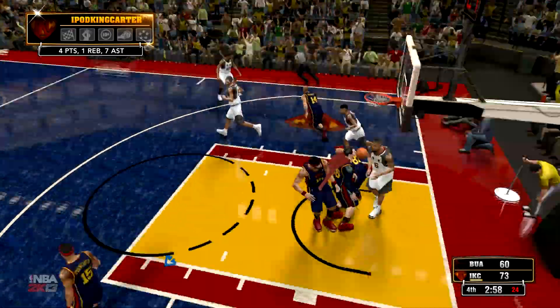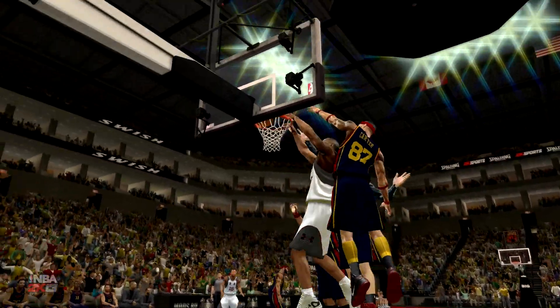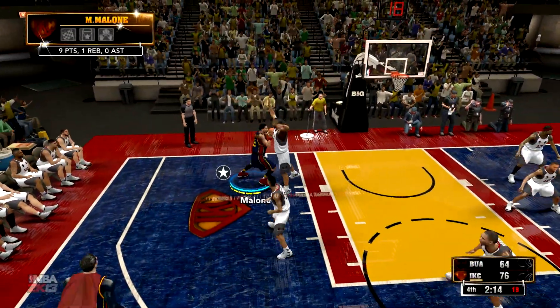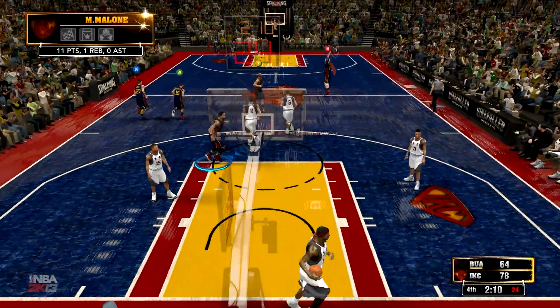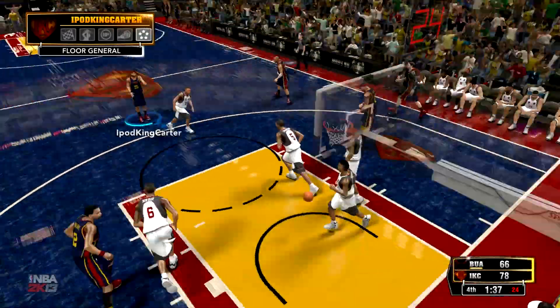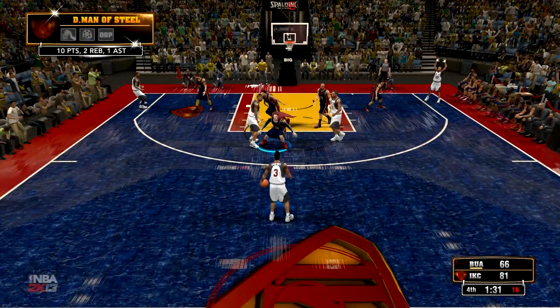That beautiful wraparound pass — you will see it again on that replay. DeAndre Jordan and Brendan Jennings — imagine if they were playing together, that would be an amazing squad. Moses Malone with the nice up-and-under move, and we're up by 12 points. We have David Carter getting double-teamed, he gets it to his own teammate, and David iPod King Carter gets a three-point shot — so we're back up by 15 points.